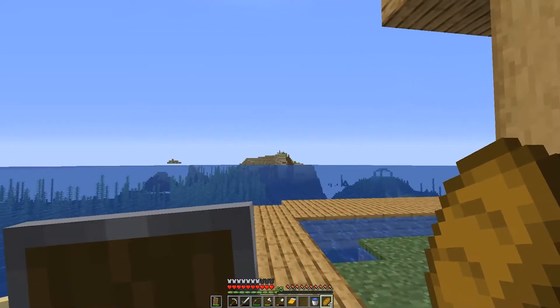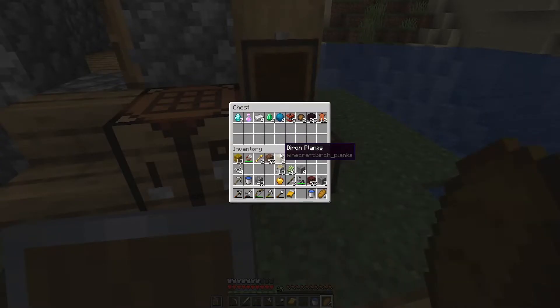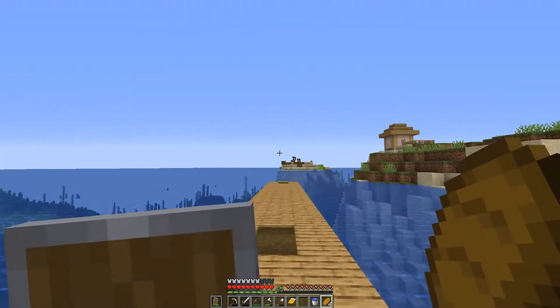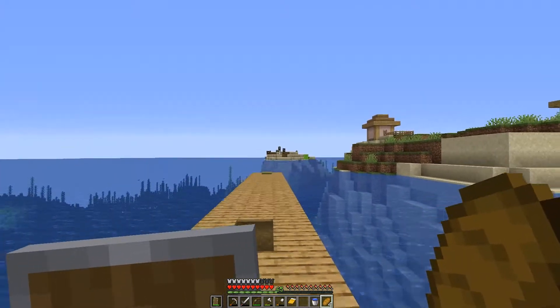We made our way back to the village. Since we set spawn there, it was fast and simple to get back. We have 65 levels of XP, so I think we should do a little bit of enchanting. However, we only have seven diamonds — we need two for the enchanting table, leaving us with five, and I want to make a pick as well. Ideally it'd be a fortune three pick. We're going to ignore this part for now and do it later in the episode. What I want to do now is make my way to the nearby Mushroom Island, which should be a few hundred blocks away, because I want to set up my starter area there.